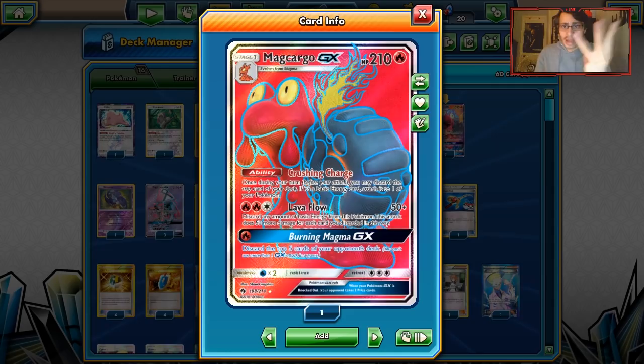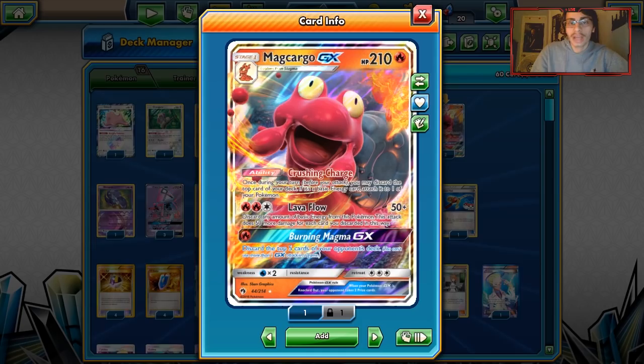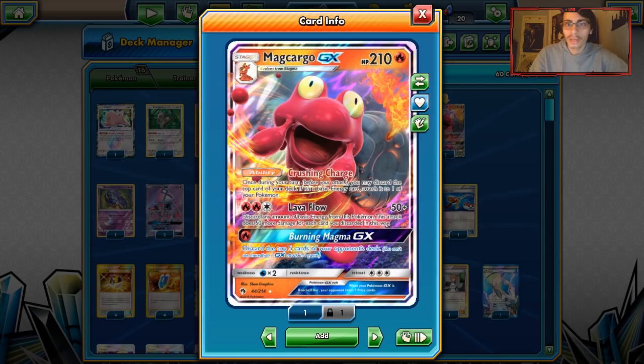You may discard any number of basic energy cards attached to Macargo GX, and for each one you discard it does 50 more damage. So you can hit for up to 200-300 damage. That's pretty impressive - you can hit some pretty cool numbers with Lavaflow. We also have Burning Magma, which discards the top cards of your opponent's deck. That could be kind of useful in something like a Houndoom mill deck.